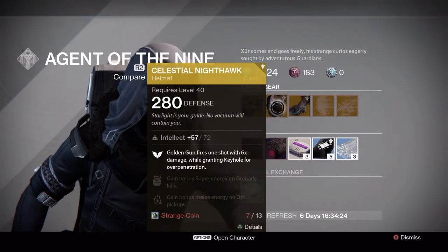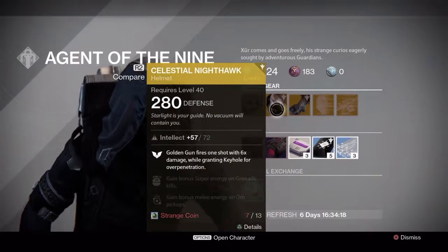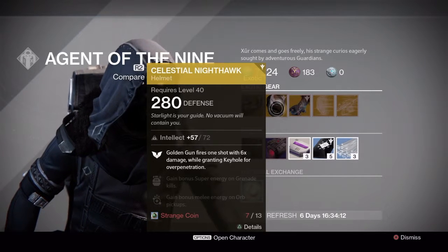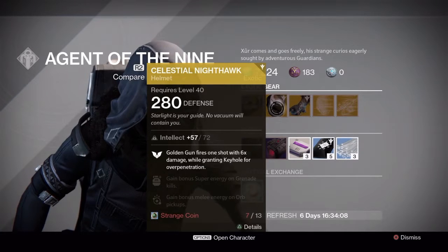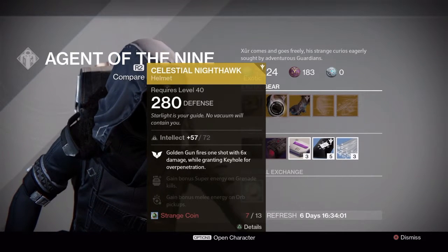Celestial Nighthawk, which I already have at like 310. So yours is kind of useless to me, sir. Golden Gun fires one shot with 6 times damage while granting Keyhole for over-penetration. Gain bonus super energy on grenade kills. And gain bonus melee energy on orb pickups.